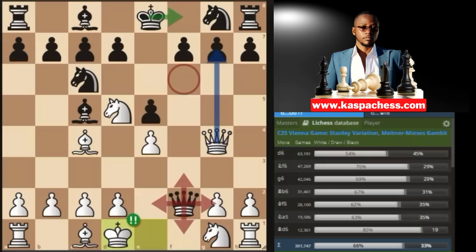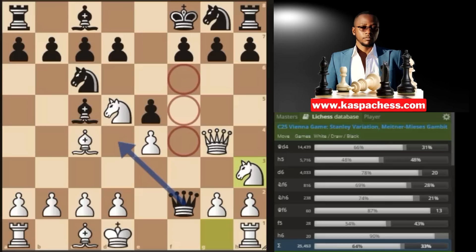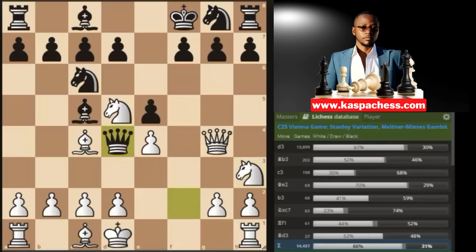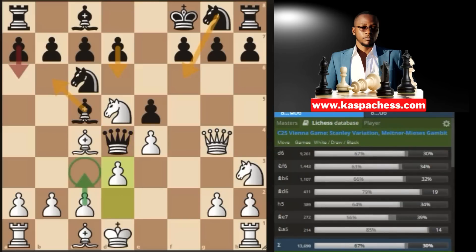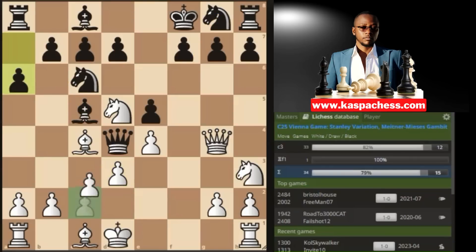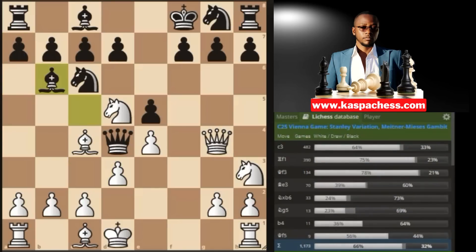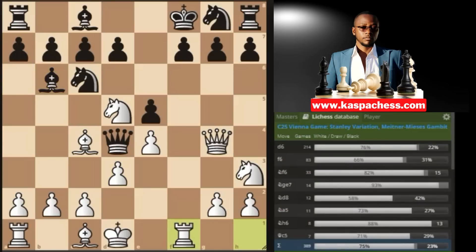Advanced players just go king f8, guarding the g7 pawn. You continue with knight to h3, attacking the queen. Note that black's queen only has one good square — queen d4 — but you go pawn to d3. You are just one move away from trapping black's queen. For example, if they play a useless move like pawn to a6, you go pawn to c3 and black's queen is dead.